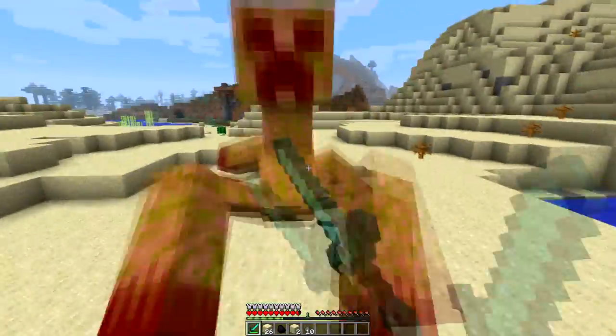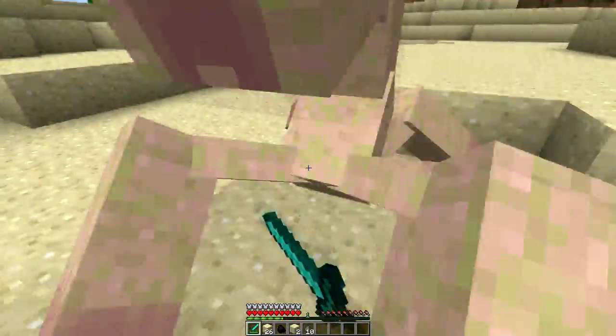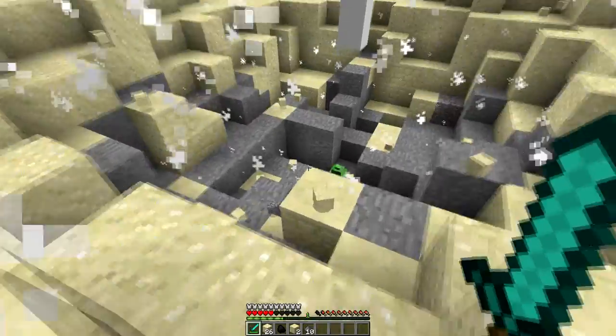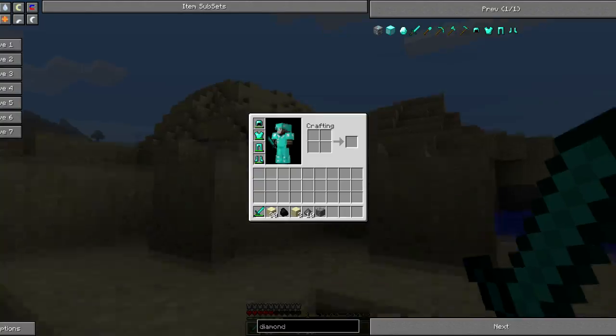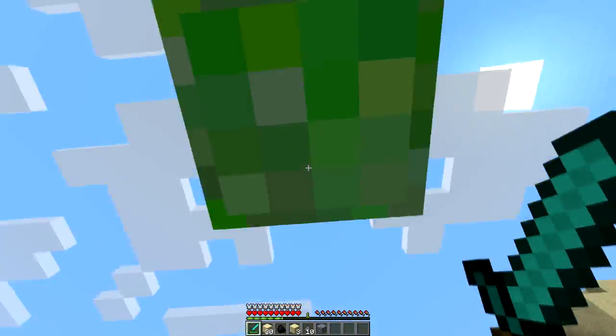We just deal a lot of damage really fast. There we go, that was pretty easy to kill. Okay, so we got another one — let's pick it up, bring it over here for our protection, let's heal ourselves and right click it.